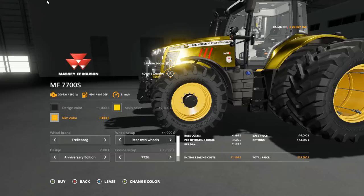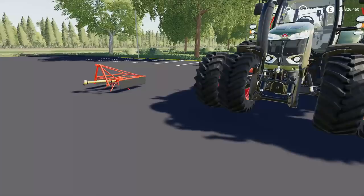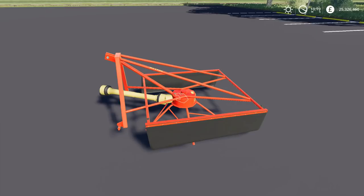The last implement mod we have is the Lizard RS 1400 - it is simply a silage spreader. It also acts as a weight, but only 200 kilograms, so it's a bit of a weight but not much. It has a price of $1,250 and is a straightforward silage spreader for your silage pits.